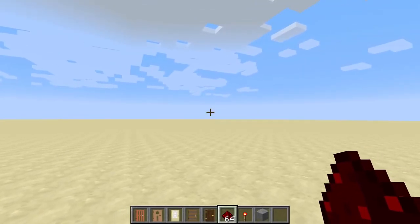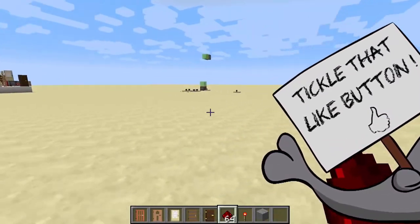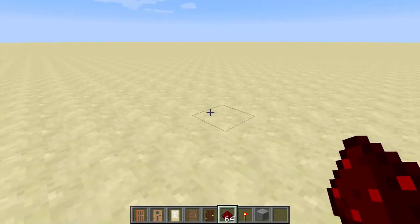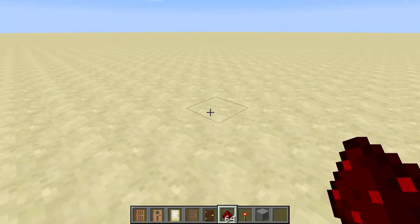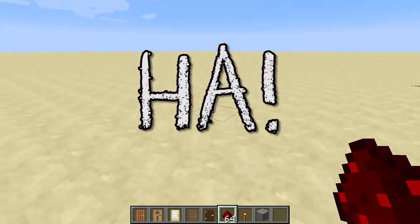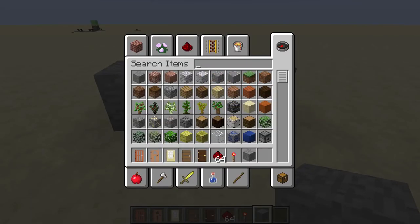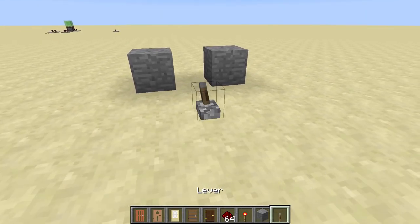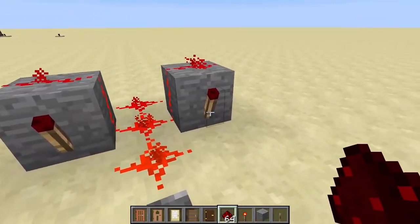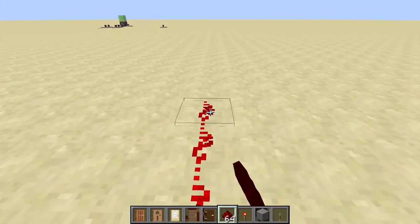Hey guys, Ross here, welcome to another episode of the Redstoner. I start this one off by saying hey, because I'm gonna go out on a limb and say you've seen the title of this video and you too want to build the Troll-o-matic. I'm gonna skip all the funny stuff and show you how to make one of the best trolling devices in Minecraft. I did forget Neil Lever - this is to help out. All it is - you guys have probably seen this - you make this right here, put all that and all this here, and now all these turn off.